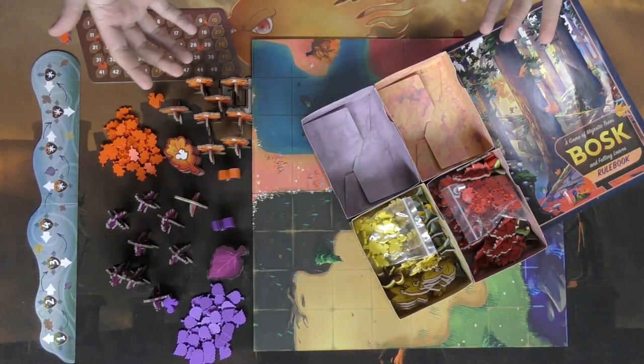Whoever has the most leaves in each area at the end of the game wins. It's a fairly simple game in concept with quite a few interesting distinguishing features. Let's go down below — I'll show you what's in the game, how to play a round or so, and then we'll come up and I'll tell you what I think about it. Here we have Bosk all set up for two players.